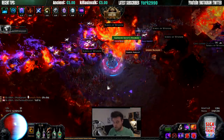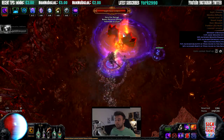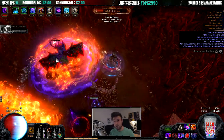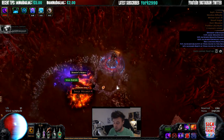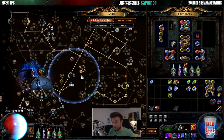The problem was that even though I had it six-linked, the damage just wasn't there. I reached something like 7,300 tooltip DPS for Essence Drain. I wish I still had the staff to show you, but someone else has bought it now.